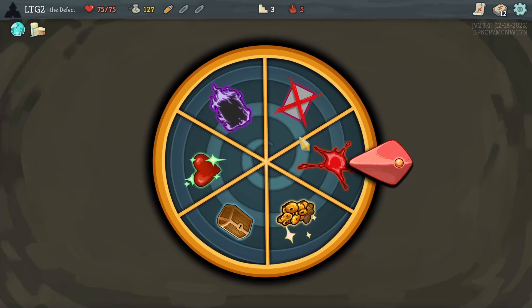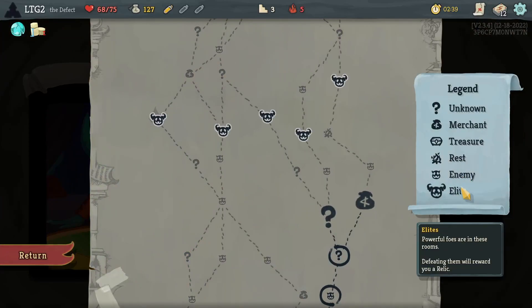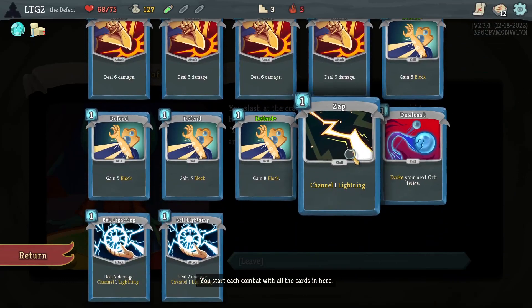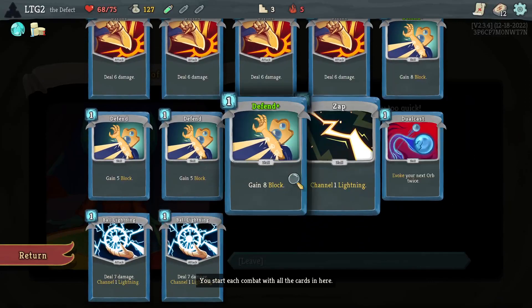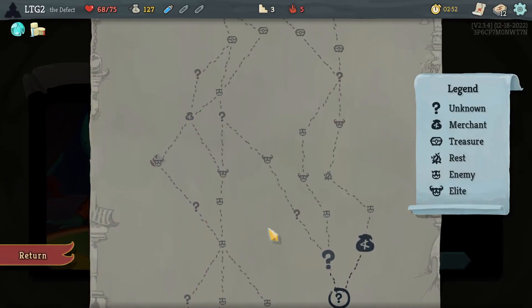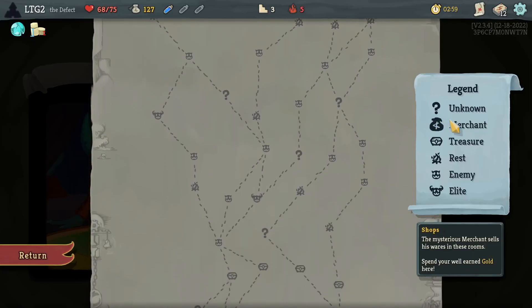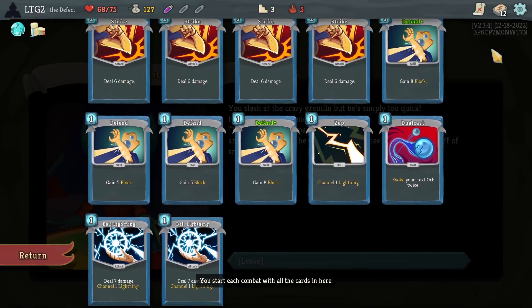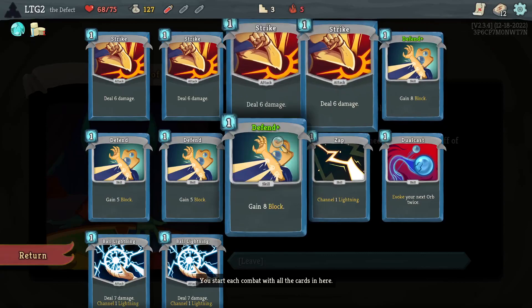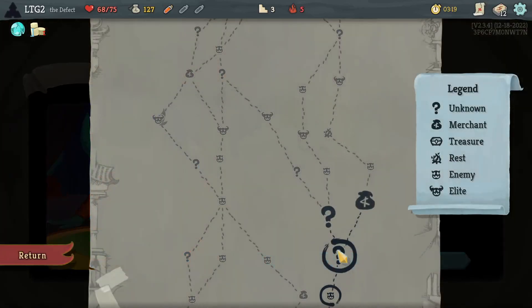Okay, 8 damage — 7. I do want an upgrade; this goes to 10. Would it be Zap? Could be Ball Lightning — it's probably Ball Lightning. How's the rest of the act look? There are good relics I could miss if I go to this shop. Removing a strike would be decent. I have upgrades and I have attacks — I do think that shop is pretty good right now. Let's go.